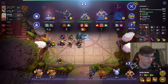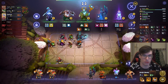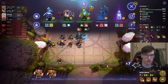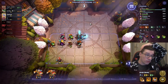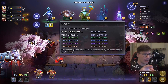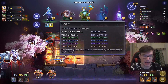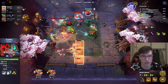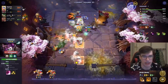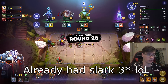So in this shop I have Lifestealer, Beastmaster, and Spectre. If I roll this shop, either by using my free roll or by using two gold, there is a 0% chance that I hit any of those units in my next shop. What that means is that if I hit the 40% chance to get a tier 3 unit at this level, then I can't hit those specific free cost units — which increases my Slark odds and my Lycan odds.